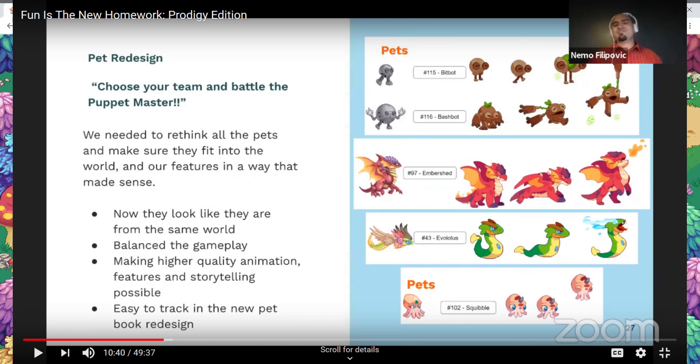Then we have Evalotus. I think Evalotus looks so much better — he looks like this elemental snake thing with these glowing fangs and a third eye. I think that actually looks really, really nice. I love the redesign. Once they redesign that, I'm probably gonna go ahead and put it on my team, because Evalotus is a pretty good pet.